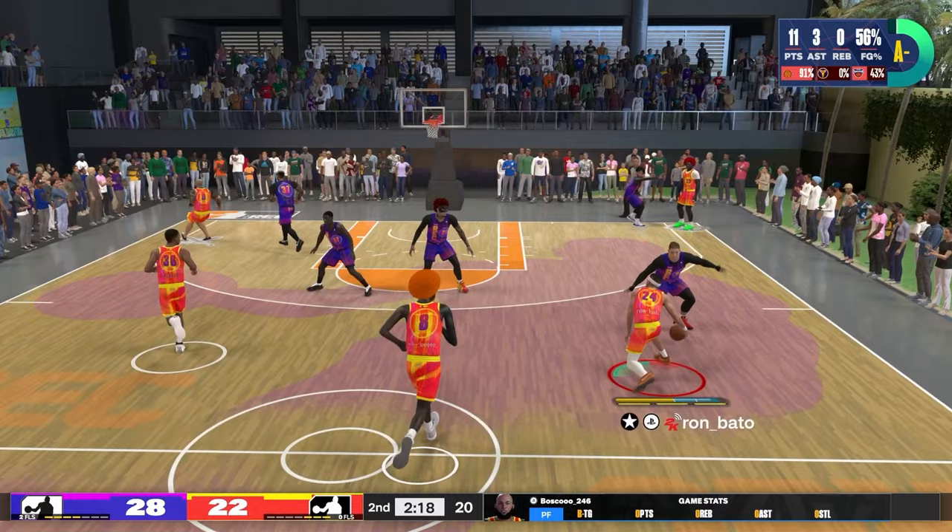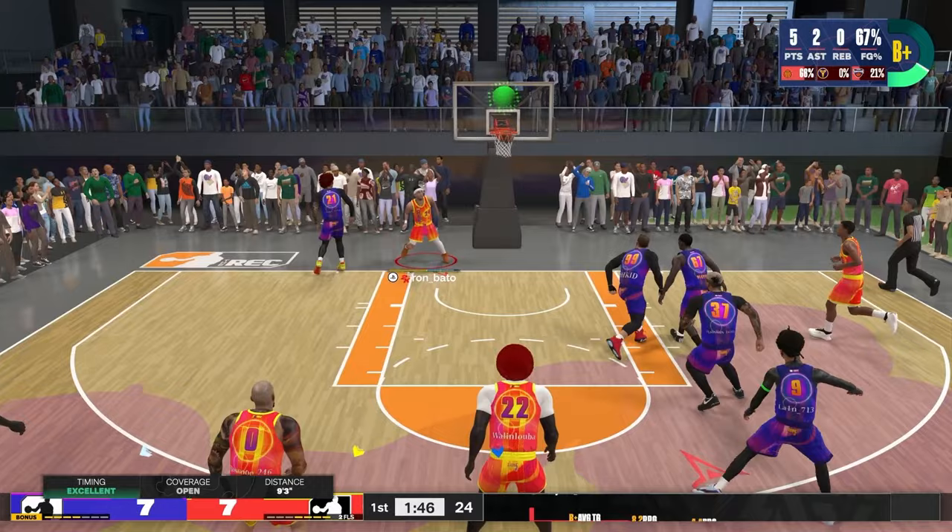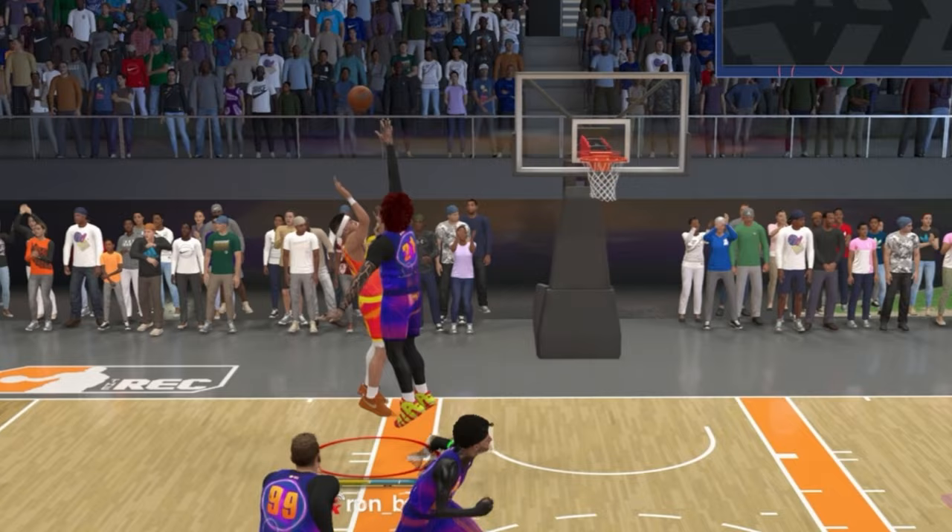But 97 Layup isn't going to bail you out from taking the wrong type of shot in the wrong situation. As you can see, I cook my defender with a James Harden combo into a pro dribble style cross launch, thinking I have an open lane, but this is a pretty good rim protector. But it's insane what you can do with a 97 Layup.